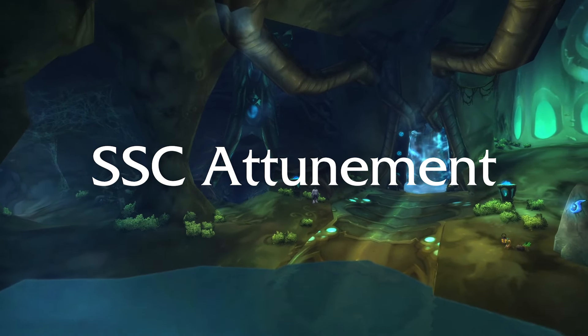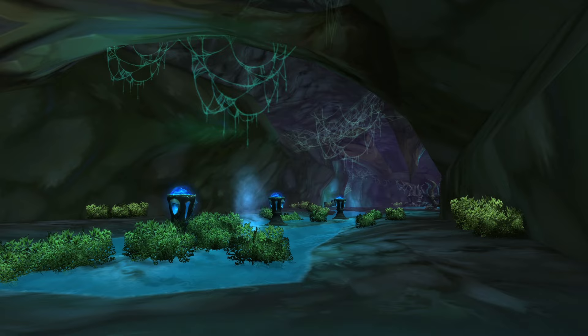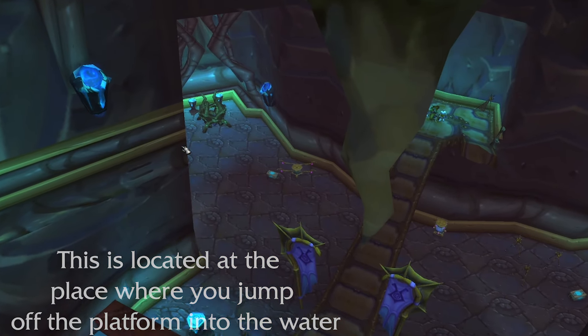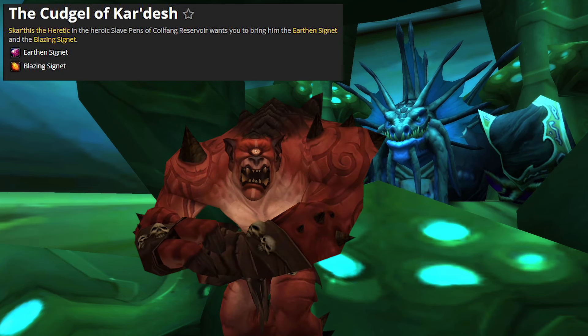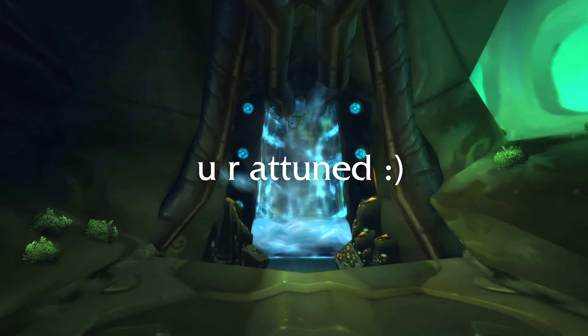Before entering the slippery caverns, first you're going to need to get attuned. In order to do this, enter Heroic Slave Pens. There's gonna be a Naga with a quest standing right here. Now go kill Gruul, go kill Nightbane. Return back to the Naga. Now you are attuned. Congrats.